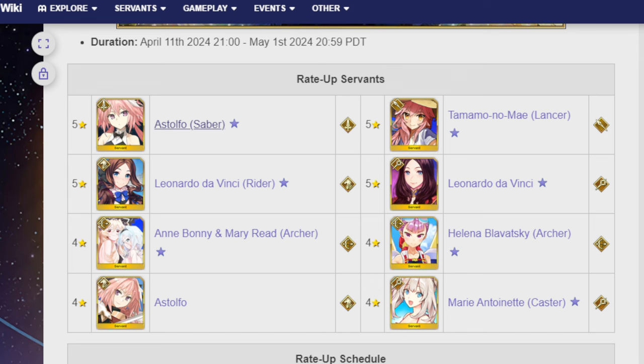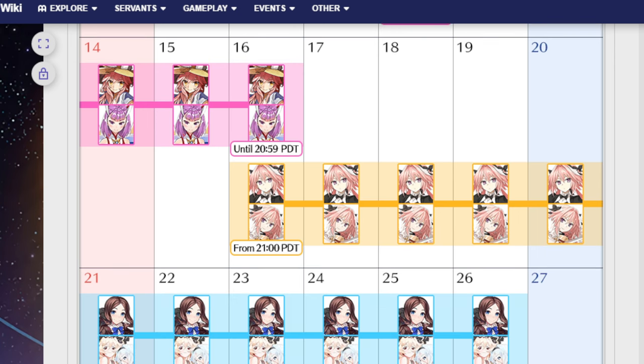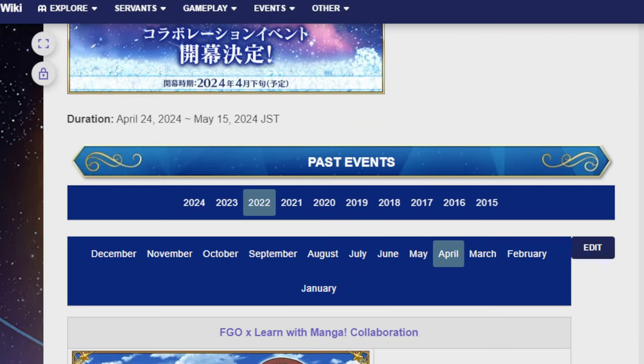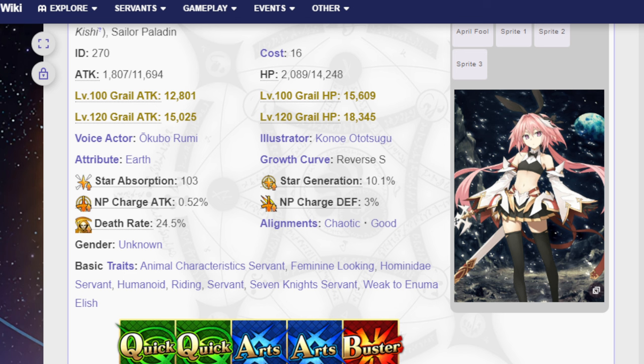Best of luck if you do summon — the banner should be up by the day after this video releases, since this is the last day for Tomoe and Summer Helena. Then it's Astolfo and Astolfo, then on the 21st, Da Vinci and the Pirates, ending with another Da Vinci and Marie. I'm waiting one more day to see if there's confirmation that the Bunyan event follows the end of Water Monster Crisis. If not, a video on that should be up Wednesday. Thank you for watching — I'll see you in the next one. Best of luck, and goodbye!